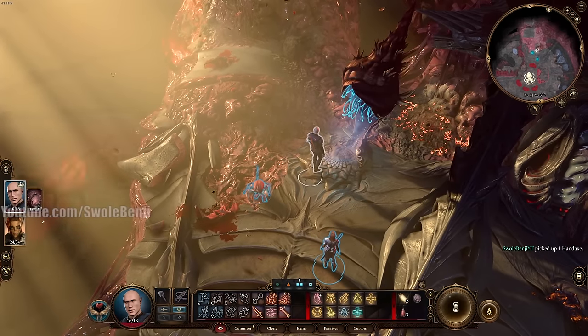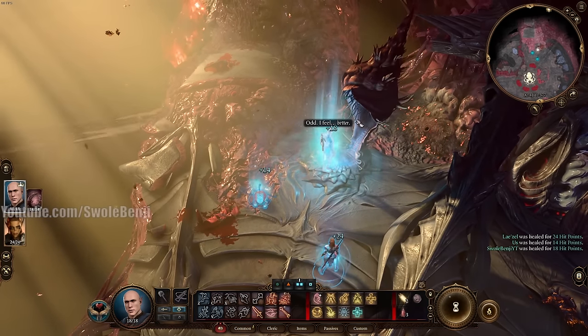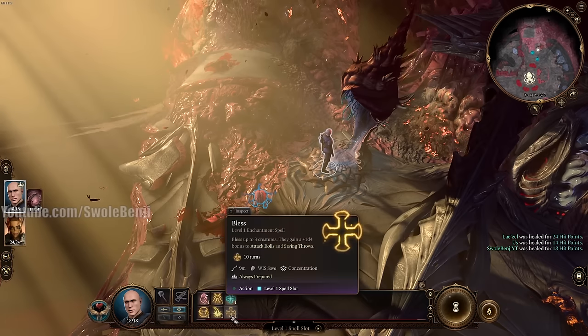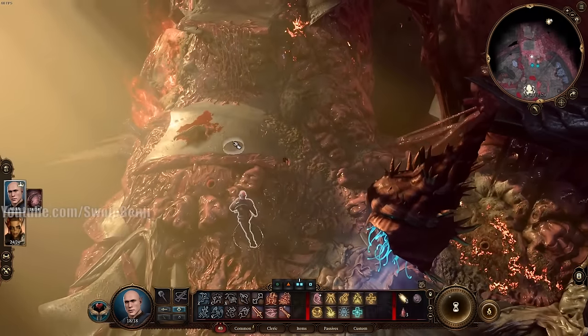If you're hurt from combat, click the restoration pod nearby and you get all your spell slots back. You can actually spend your spell slots freely right now and then get them back. But you don't need to do this.